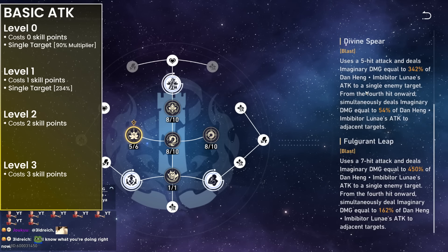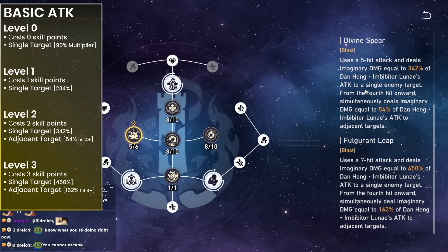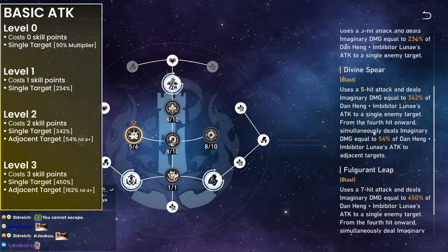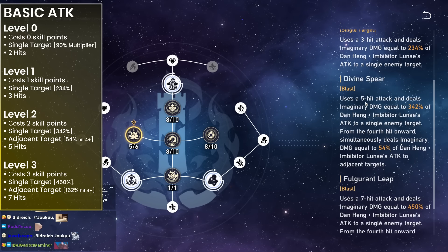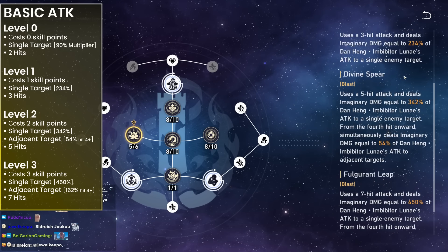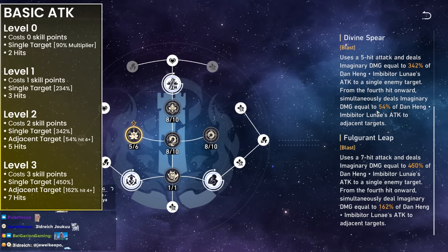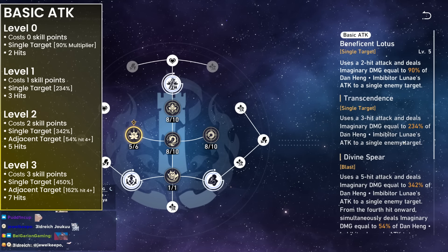From level 2 and level 3, they get significantly stronger and also add a little bit of AOE — similar to how Blade hits targets next to the main target. Level 1 is single target; level 2 and 3 are pseudo-AOE, attacking the left and right unit. Level 1 is plus 144% multiplier. Levels 2 and 3 are plus 108% on top of that. Ideally you want to be within level 2 and 3 to get the pseudo-AOE, but at minimum use at least one skill point since that more than doubles the multiplier.